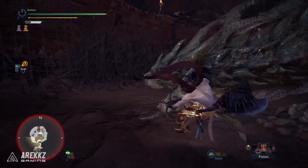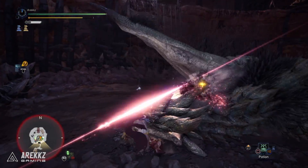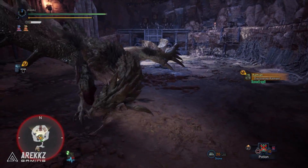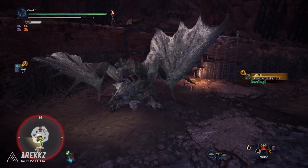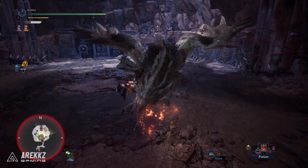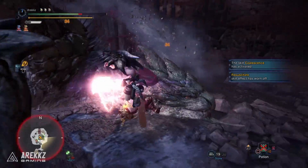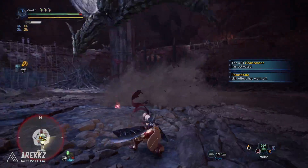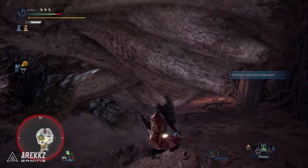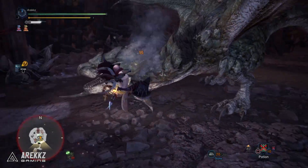When you jump on a monster you have a variety of things you can do — depending on your button mappings, whether you're using a controller or keyboard. You can slap the monster with the Clutch Claw, which turns it to face different directions. Keep in mind you can only do this three times; the fourth slap will enrage the monster, so that is a free enrage. You can also perform your weapon-specific move, and you can fire out whatever equipped slinger ammo you have to send the monster running forward.